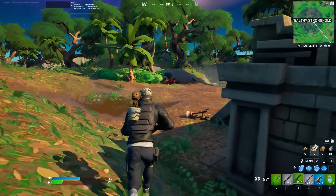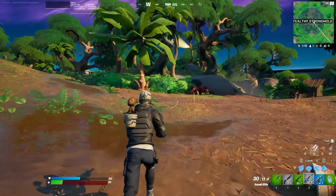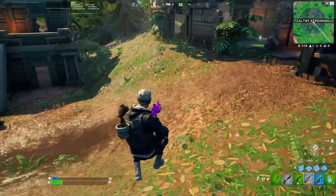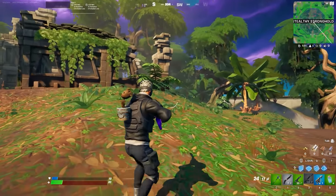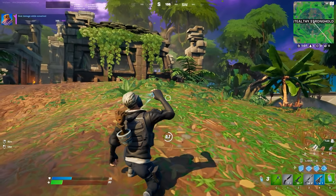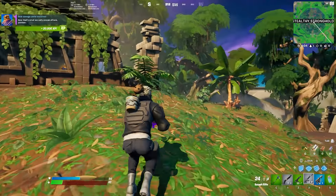In BR we actually got something very cool: the NPC the Predator, obviously from the well-known Predator movies. This NPC comes with a new device called the Predator device, or the invisible device as some people call it, because you can actually make yourself invisible with it.